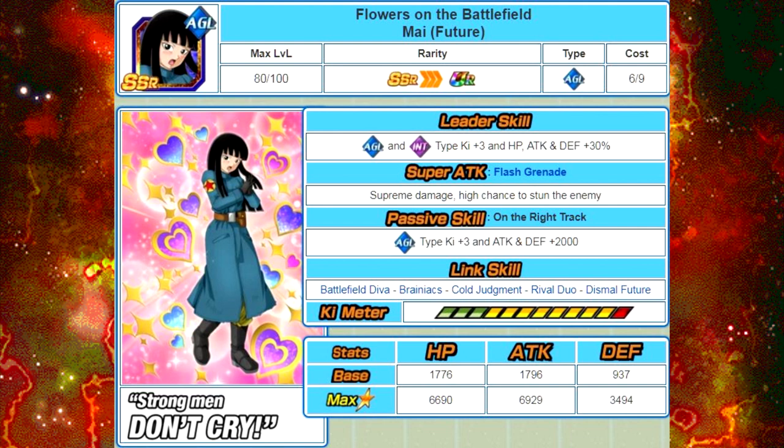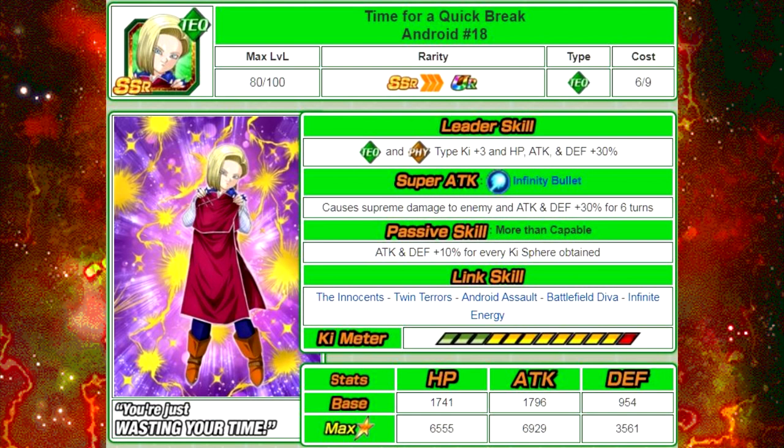The next card we're going to talk about is Time for a Quick Break, Android 18. Her leader skill is Tech and Physical type Ki plus 3, HP, Attack and Defense plus 30%. Her super attack is Infinity Bullet, causes Supreme Damage to the enemy and Attack and Defense plus 30% for 6 turns. Her passive skill is More Than Capable — Attack and Defense plus 10% for every Ki Sphere obtained. Her link skills are The Innocence, Twin Terrors, Android Assault, Battlefield Diva, and Infinite Energy. Her max stats are HP of 6,555, Attack of 6,929, and Defense of 3,561, and she has a 130% 12 Ki multiplier.